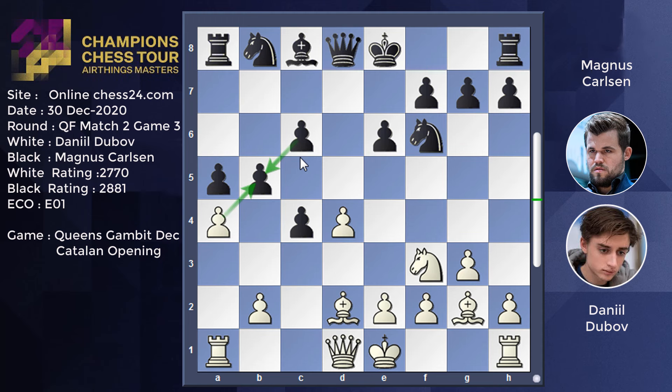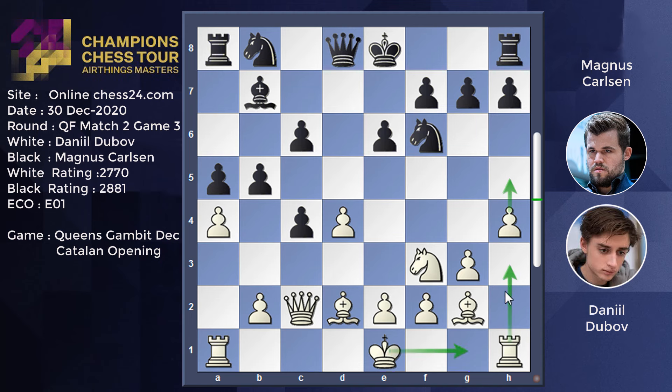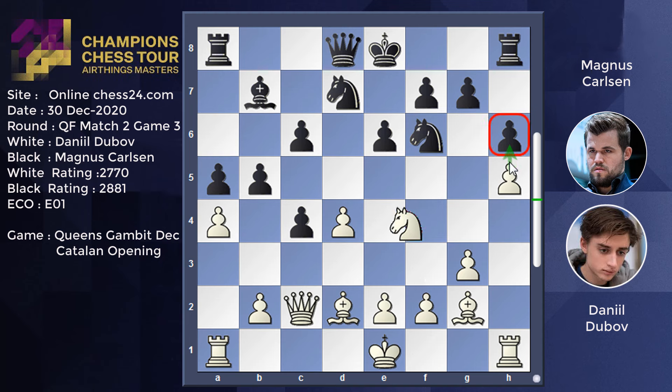Daniel Dubov melanjutkan langkah ke-10 dengan menteri ke C2. Gajah hitam ke B7. Pion H4 lanjut Daniel Dubov — langkah yang cukup agresif, mungkin pion ini akan tetap didorong ke depan. Dan mungkin juga Daniel Dubov tidak merencanakan rokade pendek, tapi akan mengangkat bentengnya naik ke atas. Magnus Carlsen melanjutkan pengembangan kuda ke D7, pion H5, dan pion H6 — Carlsen tidak ingin pion putih terus merangsek maju. Dia memblok dengan pion H6 dan kuda putih ke E5, mengincar ancaman pada pion C6. Magnus Carlsen mengantisipasinya dengan kuda ke D5, dan benteng putih naik ke H4, kuda hitam ke F6.